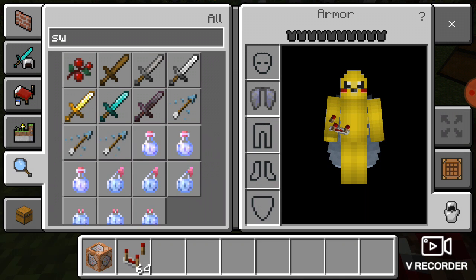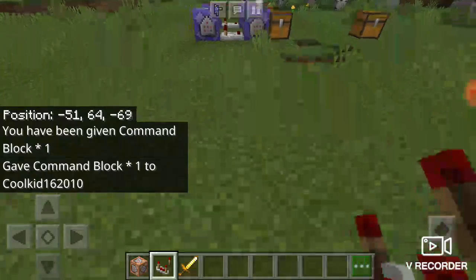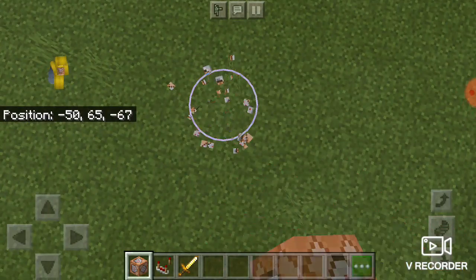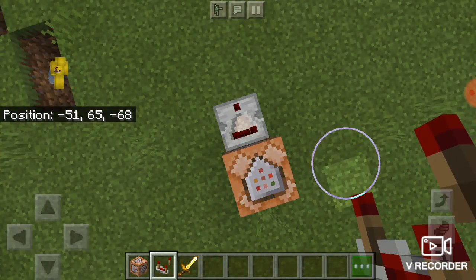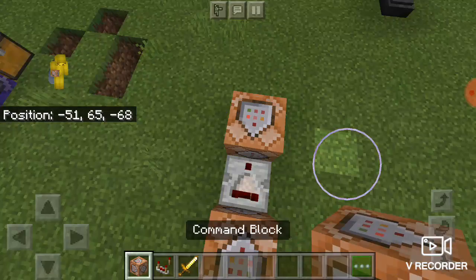I'm just gonna show you the simple lightning sword. You can choose any sword you want, but I think a golden sword looks neat because it looks more like lightning. Take a golden sword, then take a command block and place it like that, then take a redstone comparator and place it on the right-hand side, and place another command block.